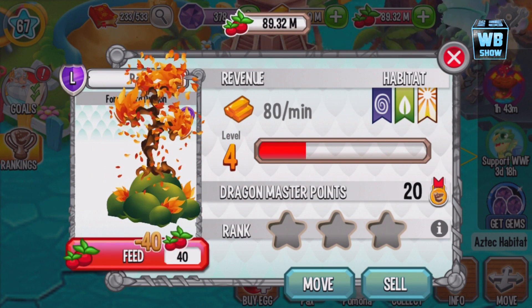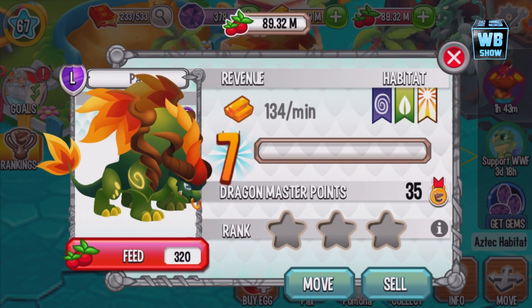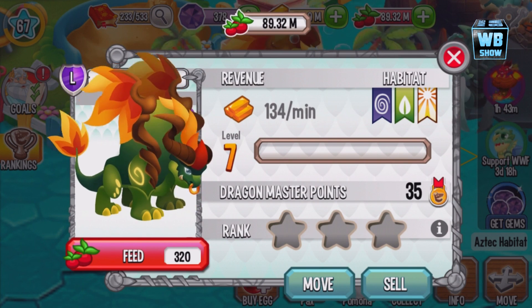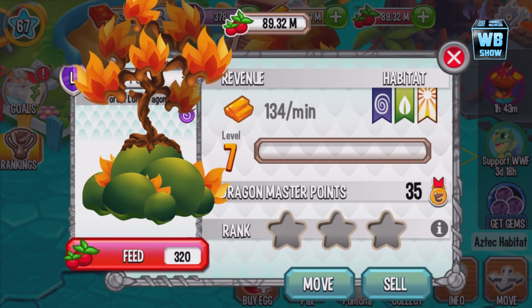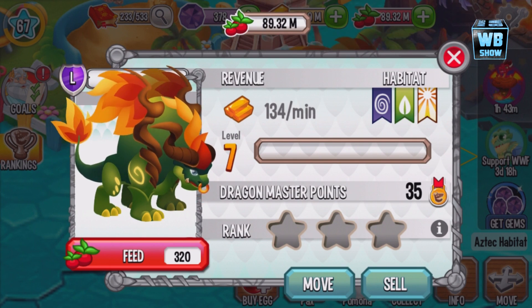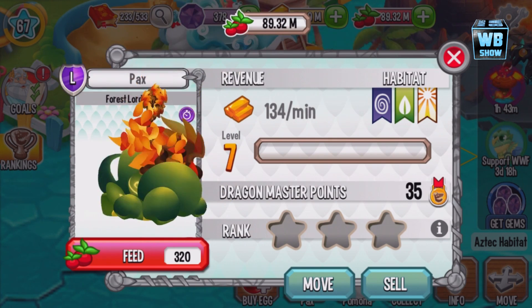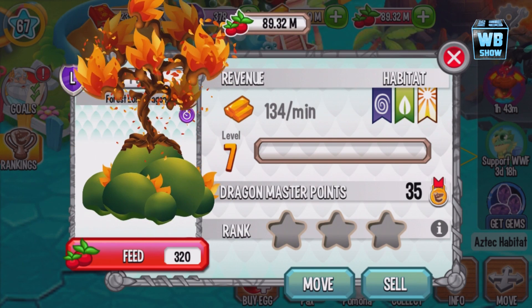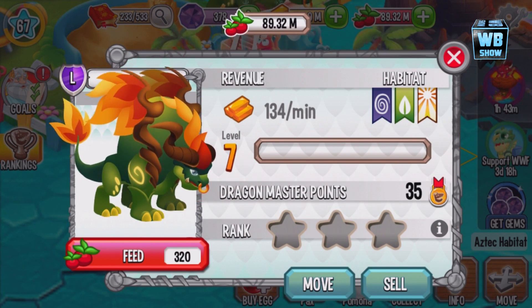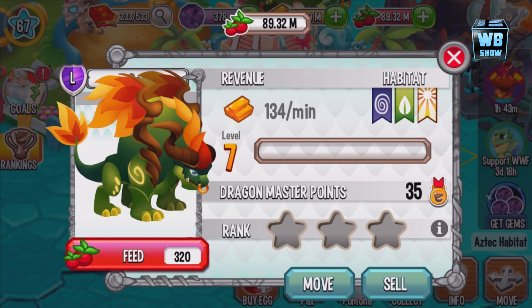Let's feed it up a bit more and see if there are any big changes. Here is the Forest Lord dragon in its final form — really cool looking dragon. There are much more branches and leaves, but I don't like the colors of the leaves; they're yellow and orange. In my opinion, yellow and orange leaves usually mean autumn, when things start falling apart and losing leaves. If there were lush green leaves, that would be really cool. But anyways, I still like this dragon.